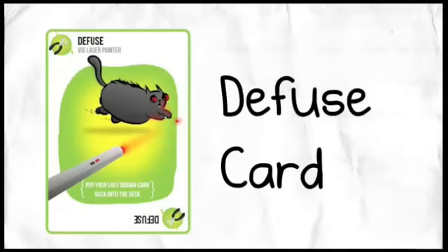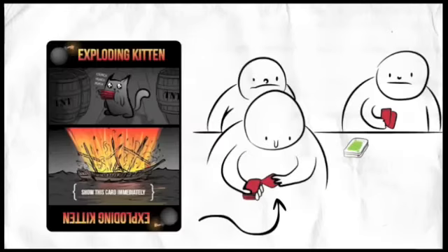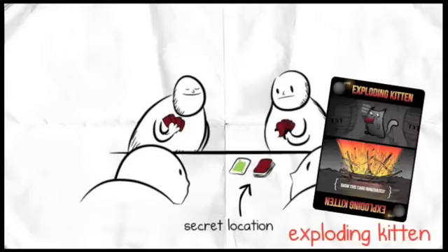Unless that player has a Diffuse card, in which case they can Diffuse the Exploding Kitten by first putting their Diffuse card into the discard pile, then reinserting the Exploding Kitten back into the draw pile anywhere they like in secret. That player is still in the game and now knows the secret location of the Exploding Kitten.